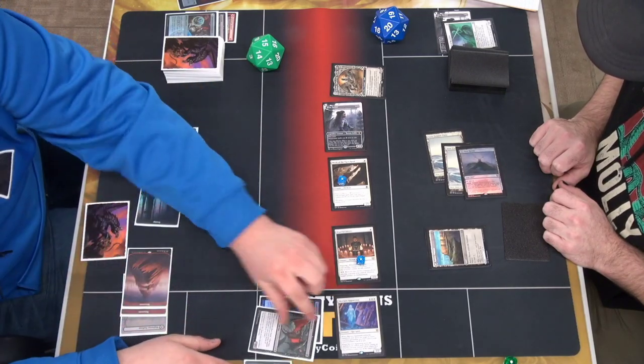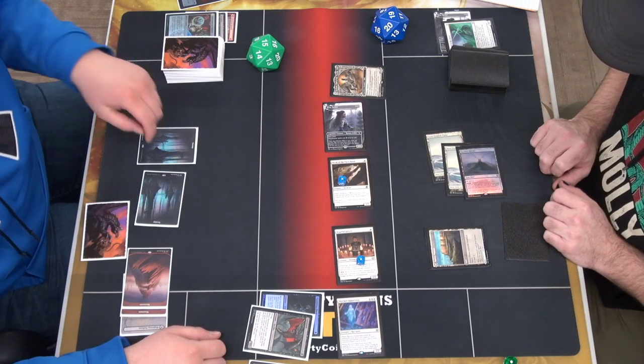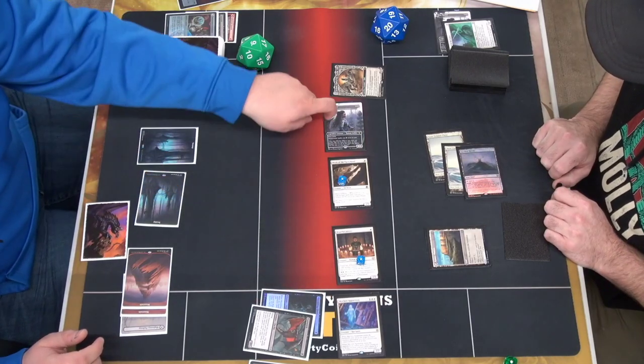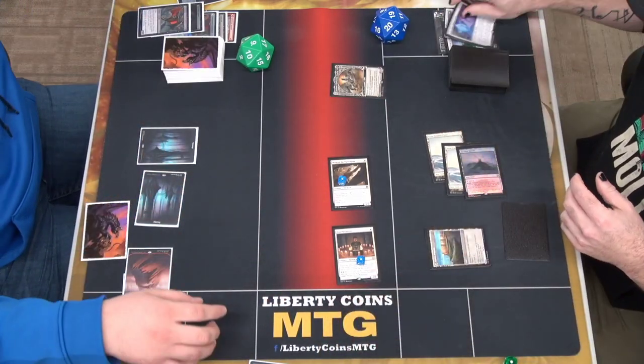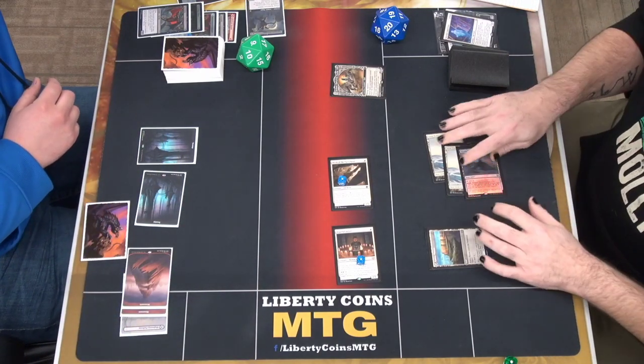I'm actually going to double block here I think, and then I'll be taking 6 again. So 9 — gas will kill value. Sure. And that dies — then I get a 3/3. This is just exile on, so I'm just going to get a 3/3 thingy.